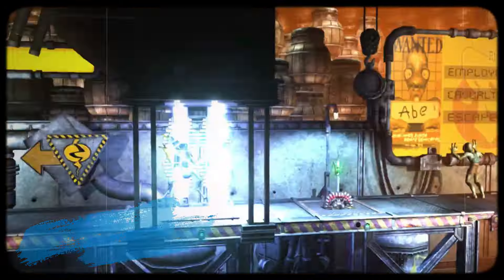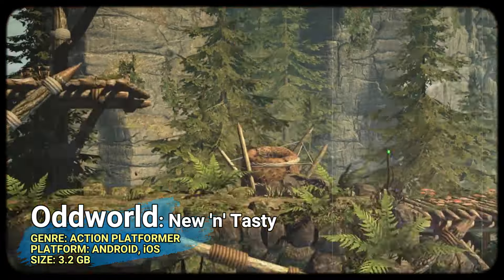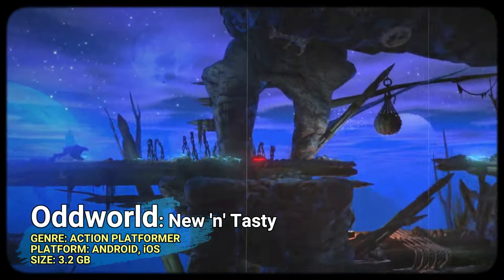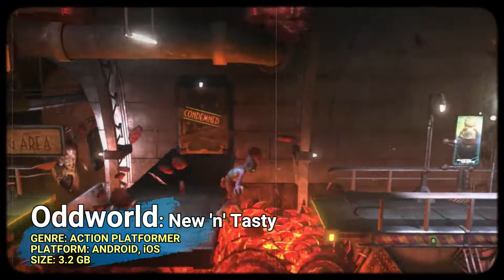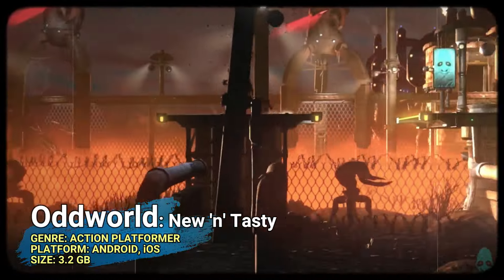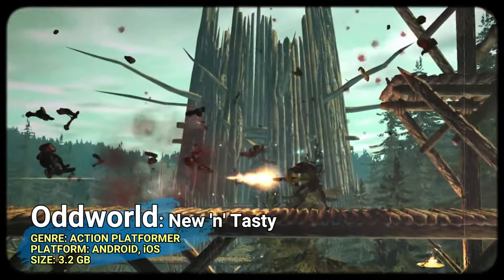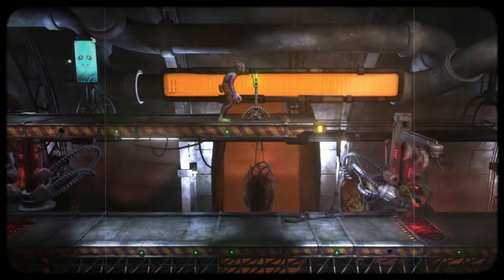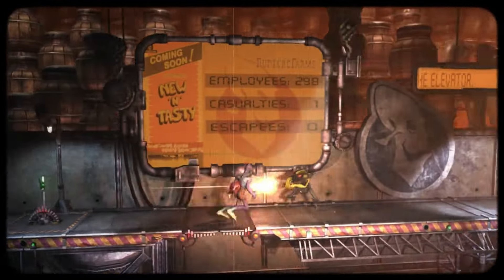At number eight, if you're looking for a premium puzzle platformer, Oddworld: New 'n' Tasty is one of the most visually and technically advanced games released on the platform. It's been around for about five years, and after a patch released a few months ago, the game is essentially bug-free. It works well with touch controls and even better with a controller — if your phone screen is big enough, it feels like a PlayStation 4 game on a TV. It's paid, works with a controller, and is fully offline.